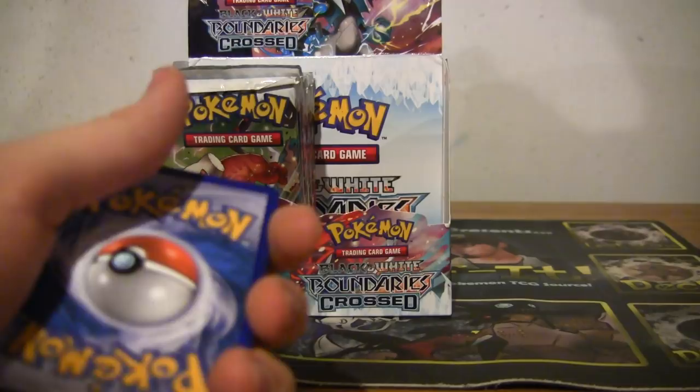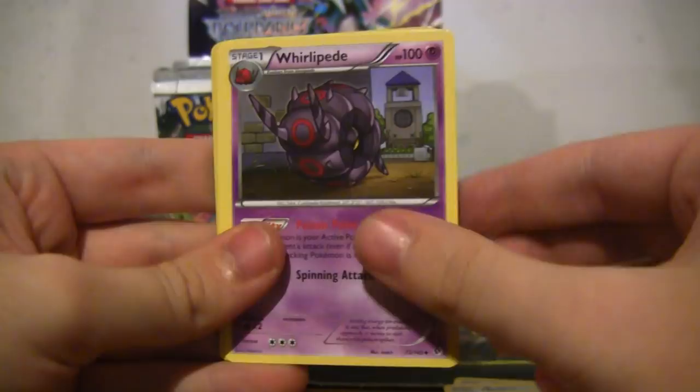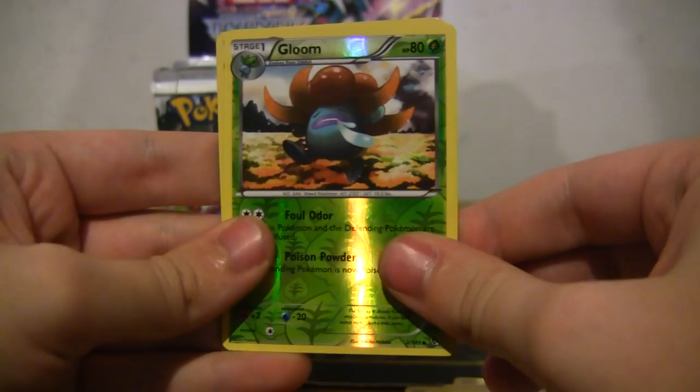Snivy, Taillow, Frillish, Electivire, Psyduck, Whirlipede, Petilil, Herdier, reverse Gloom, and a Samurott holo — I don't have it, I didn't even know he was in this set.